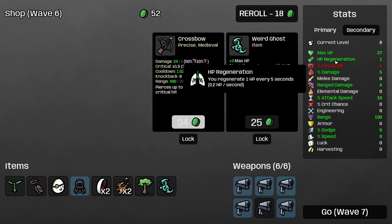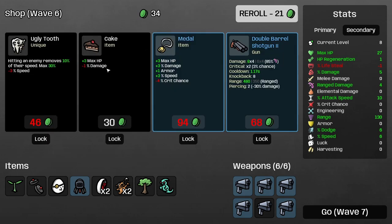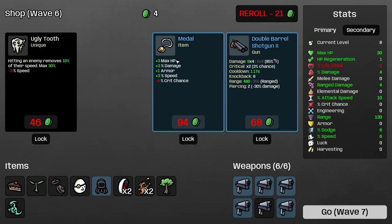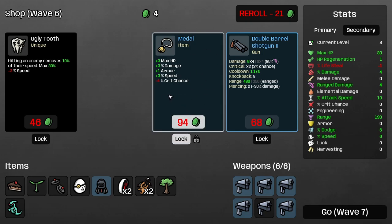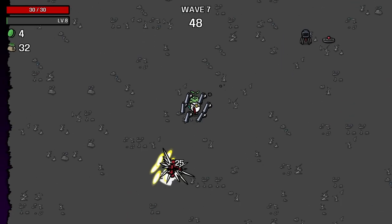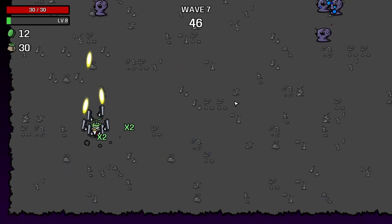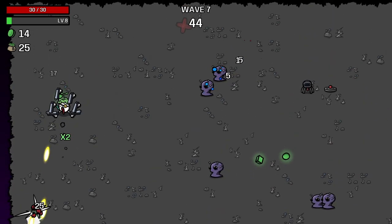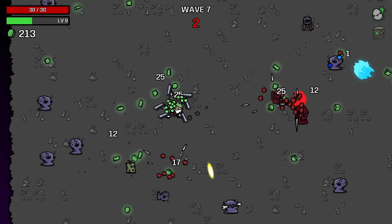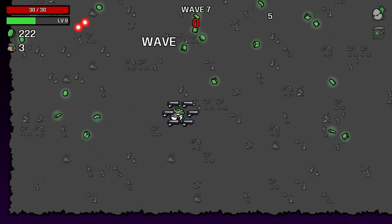We will also get HP regeneration up — you regenerate one HP every five seconds. That's 0.2 HP a second apparently. That's fine. Cake is cool, I think I'll take it. Max HP plus damage plus armor plus speed minus crit chance — I'll definitely take this. That's quite all right with me because I'm taking too much crit damage anyway. So yeah, I'll take that next round. Boom, be gone, outta here, all of you. And that is wave seven complete.